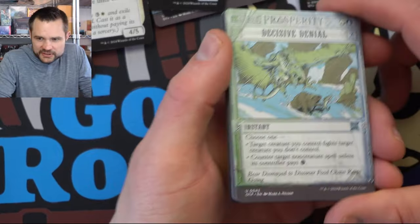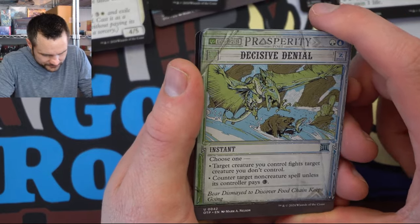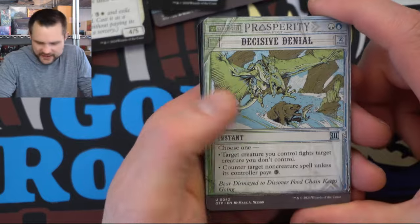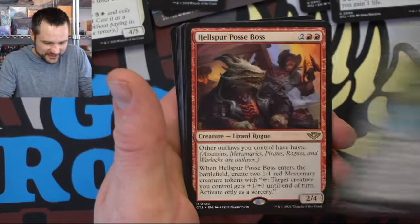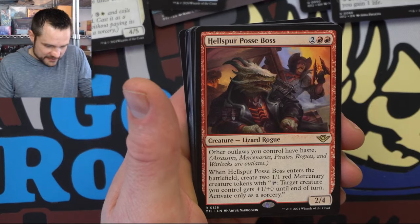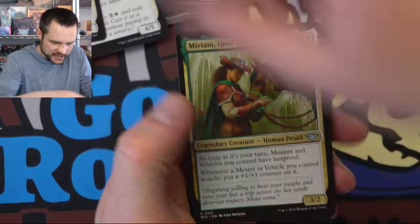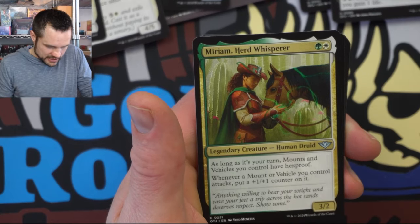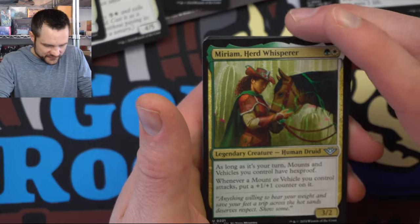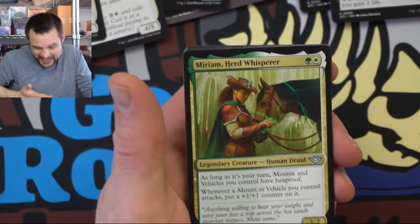It's always good to stop and look at these special guest slot cards. Decisive Denial — fighting or countering. This is a good way to actually commit a crime by fighting. We have the Posse Boss — creating some good old mercenaries. There's a legendary with Miriam — a three-two, vehicles and mounts have hexproof if it's your turn, and whenever a vehicle you control attacks, put a possible counter on it. Pretty aggressive. And there's a land that lets you search your library for a desert and put it on top — a good way to fix.